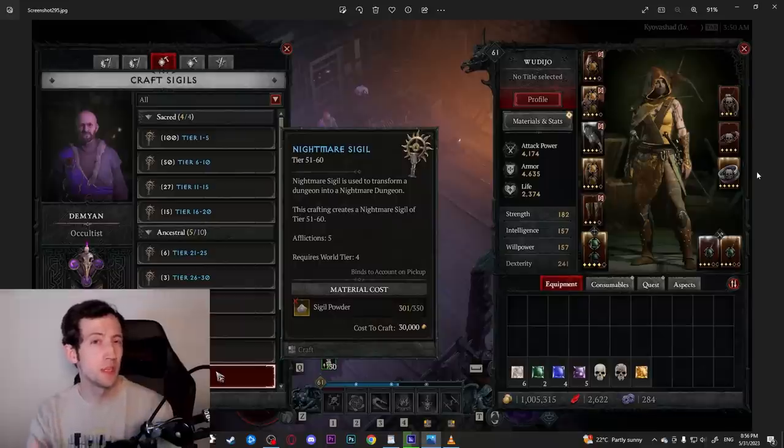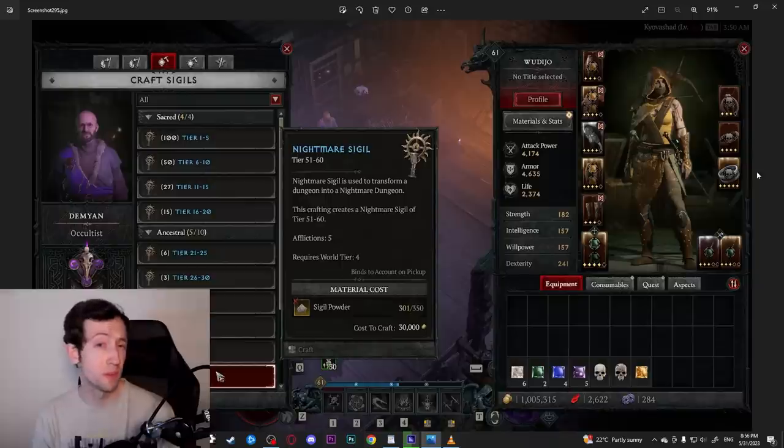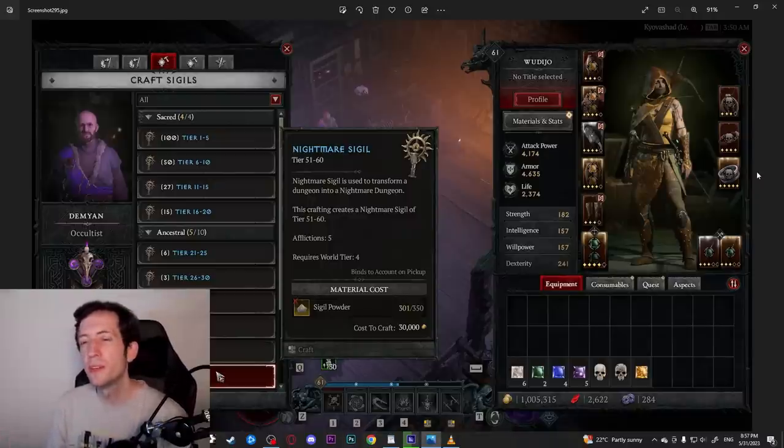Especially towards end progression you can really start boosting your glyphs. On a tier 50 dungeon you get roughly 102 glyph XP per run, and leveling a glyph to level 21 requires almost exactly 3,000 XP — so that's about 30 runs on tier 50. On tier 20 it would be something like 80 runs. So it's significantly more runs on lower tiers, which is why you want to get the renown, exploration, and altar grinds out of the way first, then just do nightmare dungeons back to back.